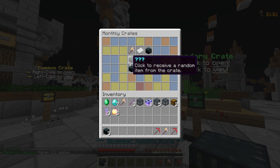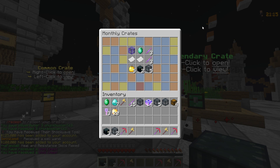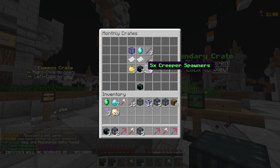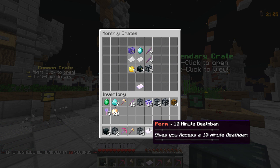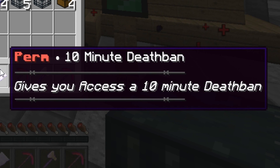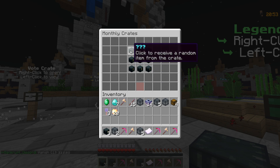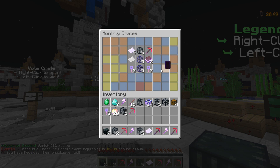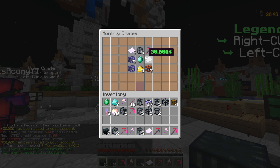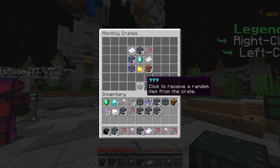These are freaking OP boys. If you guys are enjoying the episode drop a like and a comment - I might even give away some of this stuff. The monthly crate gives you access to a 10-minute death ban - that's OP! We're getting five lives, five creeper spawners, a shockwave tool, 50k, 500 MCML credits, blaze spawners, free junk busters - let's go!